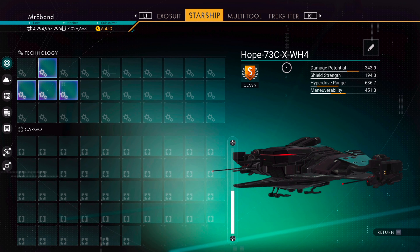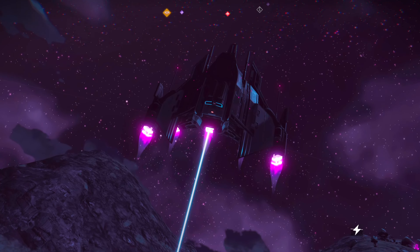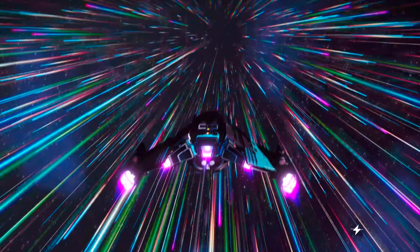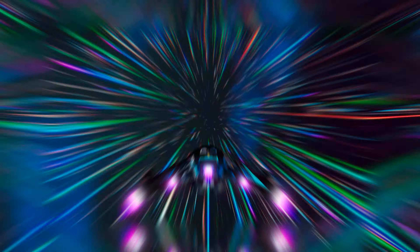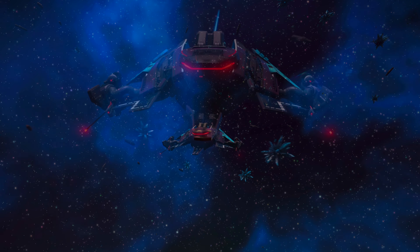Last but not least on today's show, let's check out the bright blue and dark purple Sentinel Interceptor with dark green metallic accents, a set of five thrusters, and a superb side-by-side touching supercharged slot layout — of course, to optimize the best stats possible.